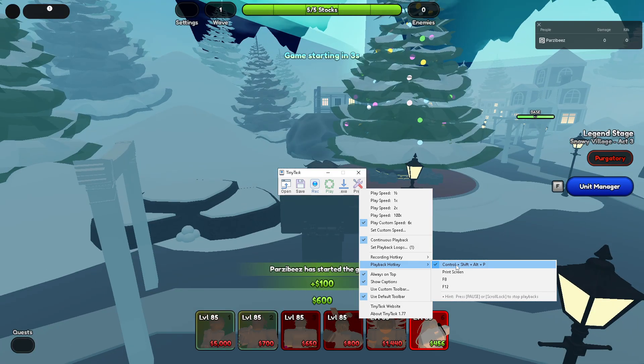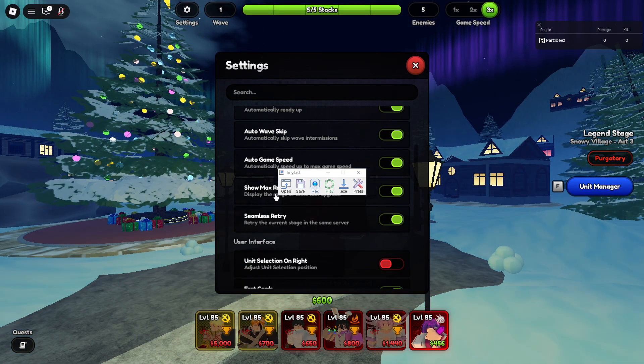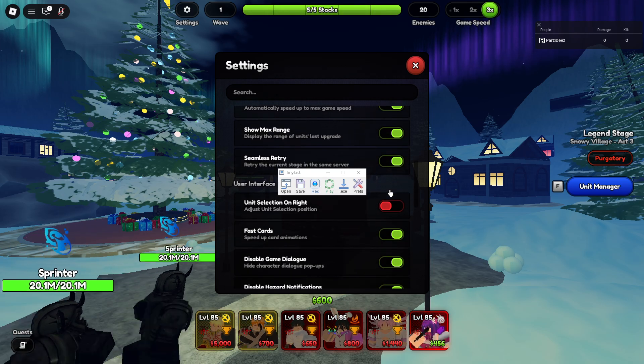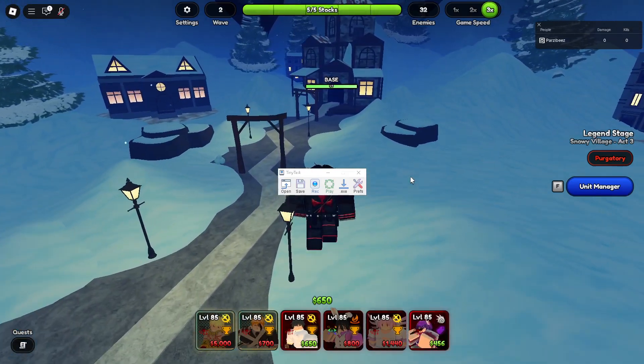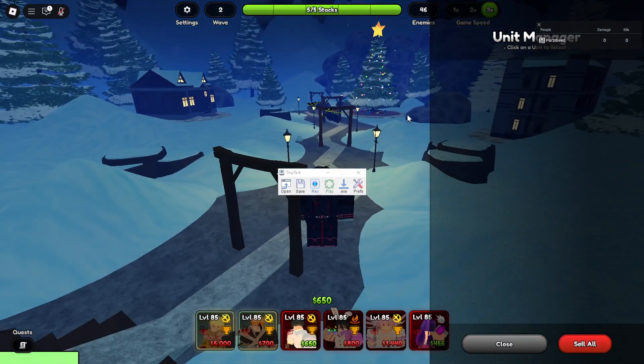Your playback hotkey I set as Ctrl+Shift+Alt+P. Then make sure auto ready, auto wave skip, and everything is ticked on, as well as seamless retry. Then press F to pull up your unit manager and get into a nice spot near the back of the map.